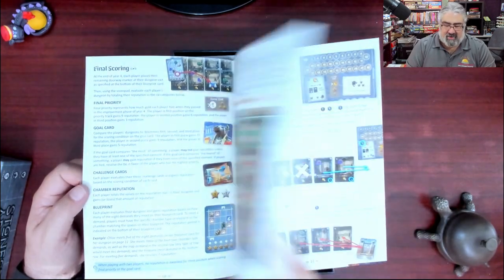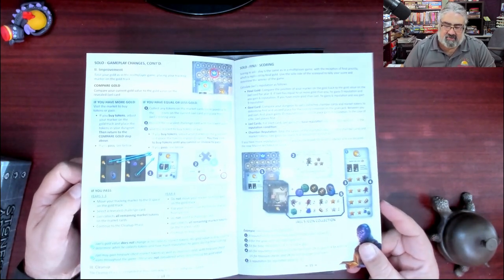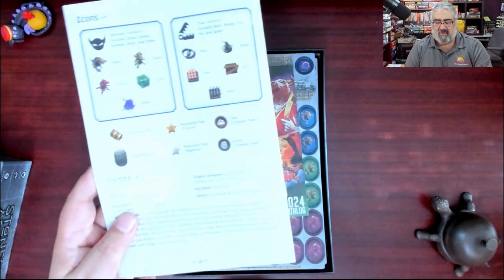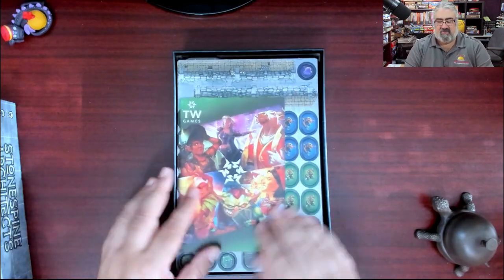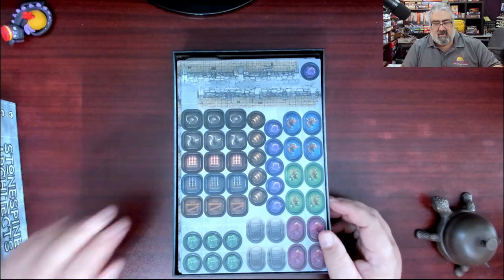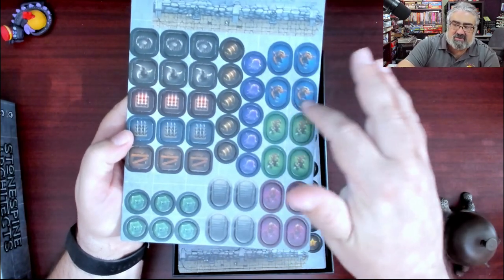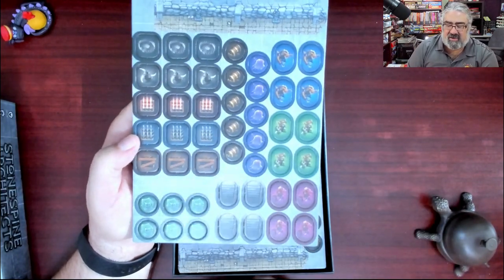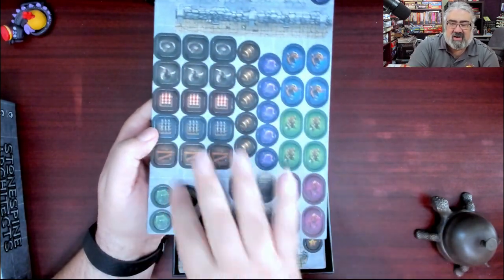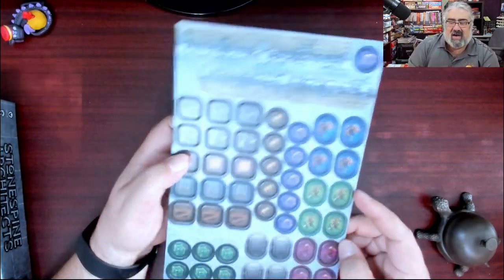Final scoring is about 10 pages, then solo play — build your dungeon by yourself — final scoring for solo play, and then the iconography, which is very clear. This game features not too many icons. This is a 2024 release. You get Thunderworks's latest catalog. Then punch boards featuring all kinds of stuff: the various monsters — monsters are a distinct shape — other dungeon features including slimes and treasure chests, secret passages, oozes, and traps. Everything is a different shape, so monsters differ from features which differ from traps.